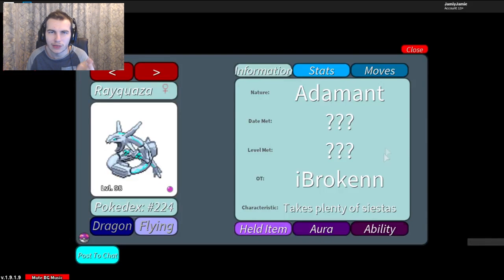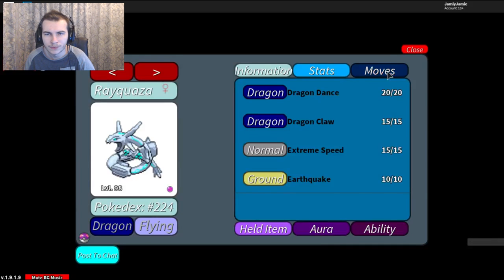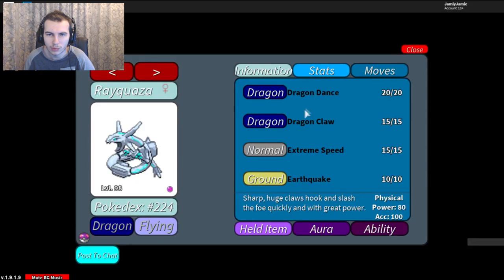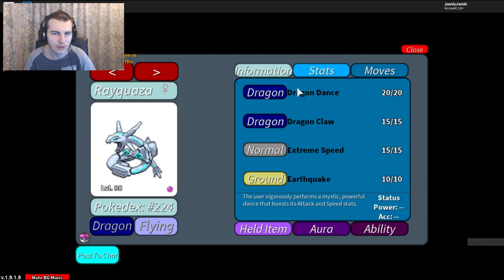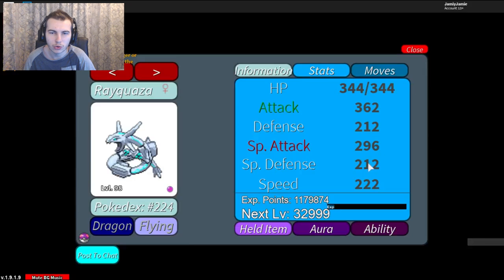Rayquaza in Project Pokemon doesn't get Dragon Ascent, which is the move it requires to Mega Evolve, so obviously in this game it can't Mega Evolve. The moveset I'm going to be running is Dragon Dance, Dragon Claw, Extreme Speed, and Earthquake. I couldn't think of a better moveset in Project Pokemon because Sword Dance is a TM, but I don't exactly remember where to get the Sword Dance TM.